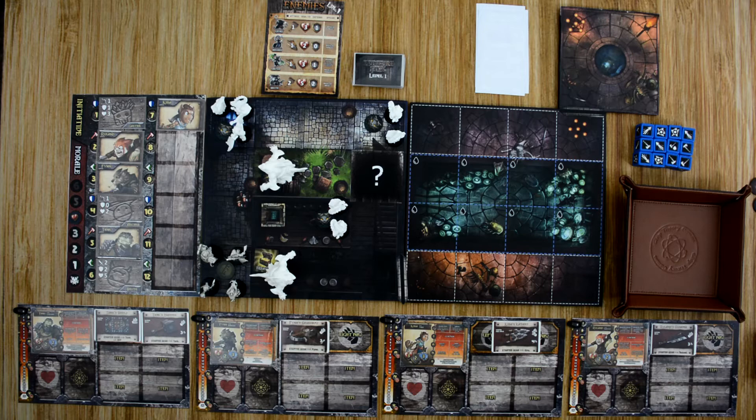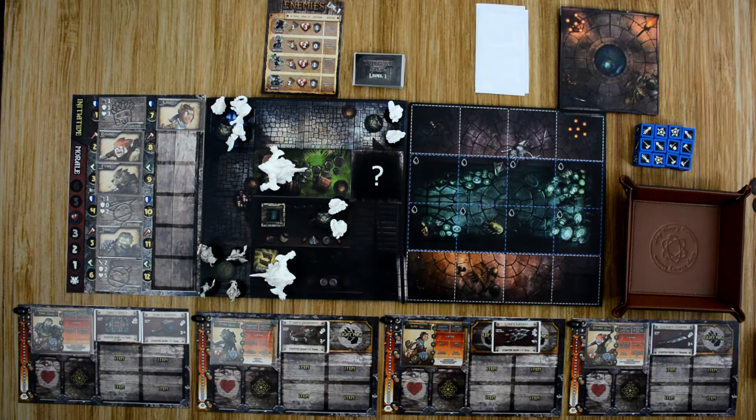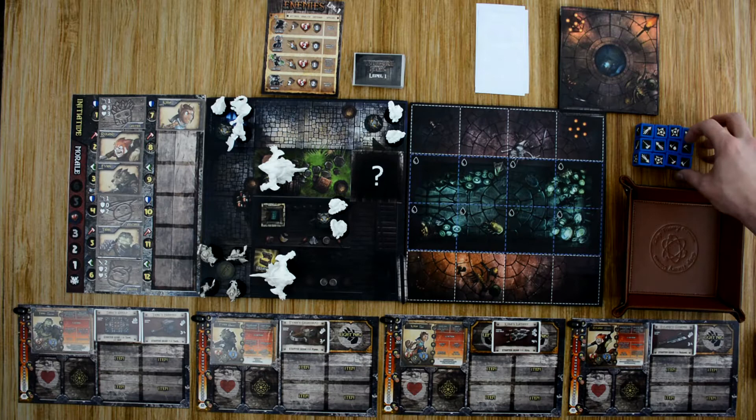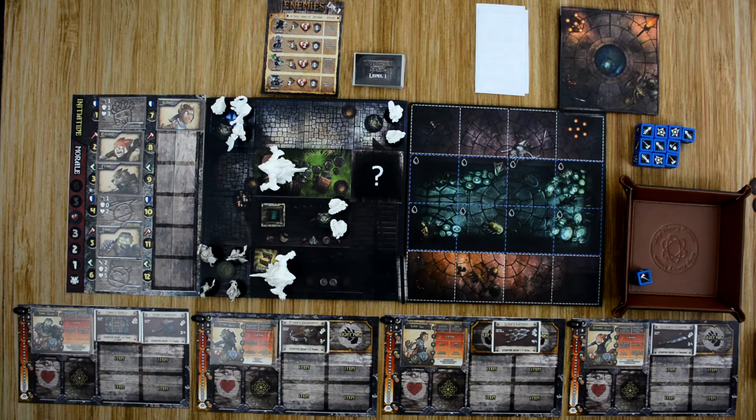We're ready to start — casters are at the top of the order. The caster targets the closest hero, and when multiple heroes are in a space they go after the one highest on the track, which is Roland. The caster does one damage, so Roland tries to block by rolling a shield or critical. He missed but had Weapon Feint, so he gets a re-roll — still doesn't help him, so he takes one damage.